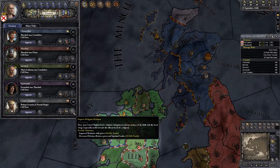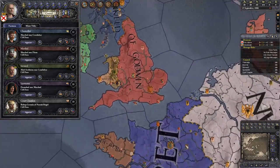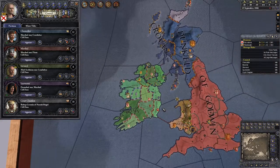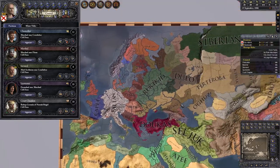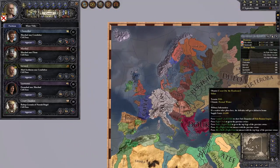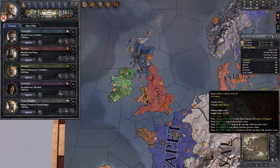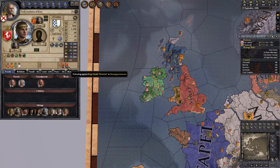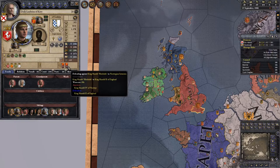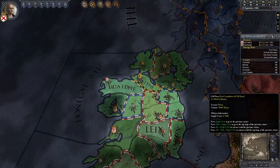We want to make sure the Pope likes us. Zooming out — this is cool — it now uses the names of major dynasties rather than country names. We can see the Capets rule here and the Godwins rule here. This is actually during the Norman Conquest!